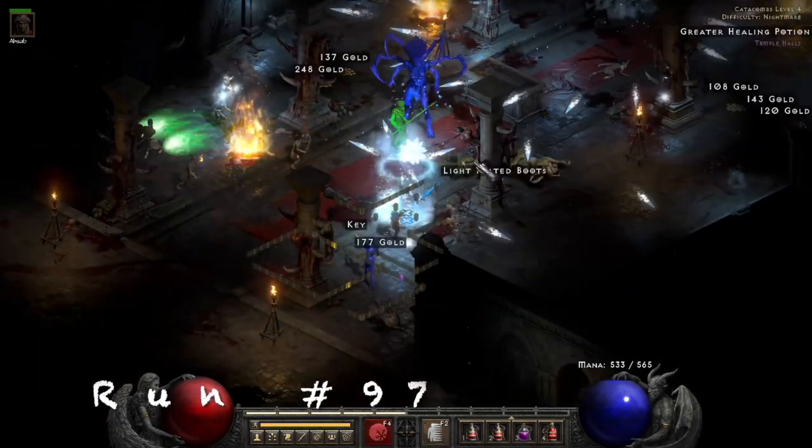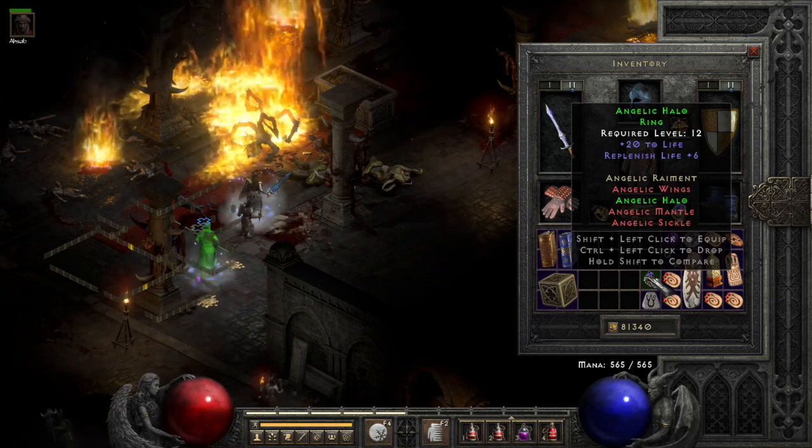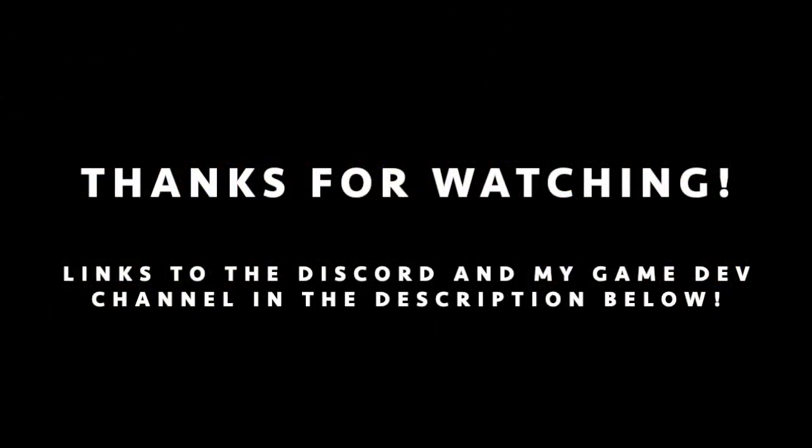Venom Grip, and then run 97 we find a set ring — Angelic Halo — another one that's great for melee builds early on. You get the set, you get a lot of attack rating.